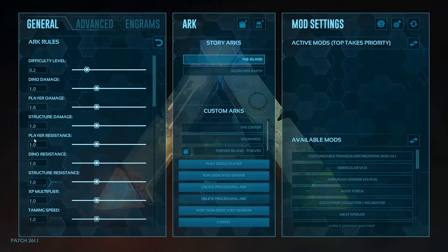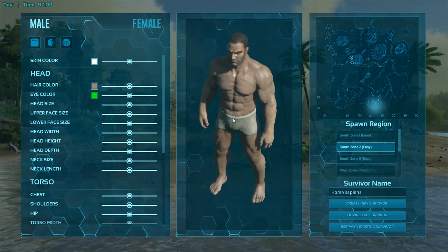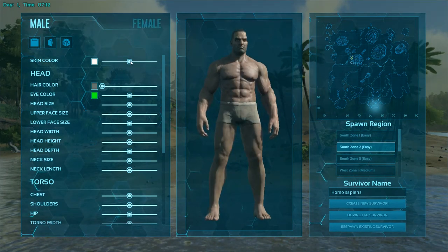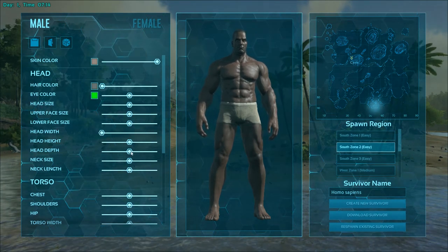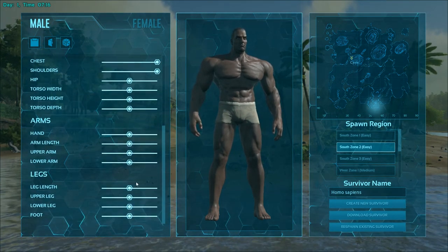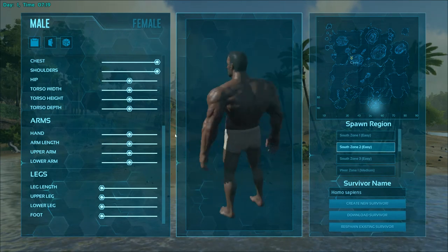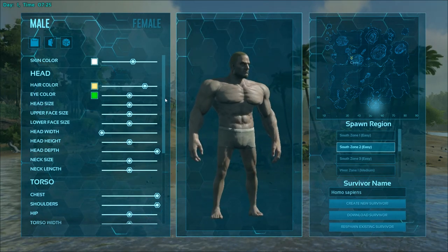For our purposes right now, we're going to load into a solo server so we can check things out on our own and use admin codes to test the basics without worrying about rules or being on someone's server. Once you join a server you're presented with the character creation screen. Just like any character creation screen you can move sliders to change appearance, choose male or female, and pick skin, hair, and eye colors. One thing I love about ARK is you can make characters look absolutely ridiculous.